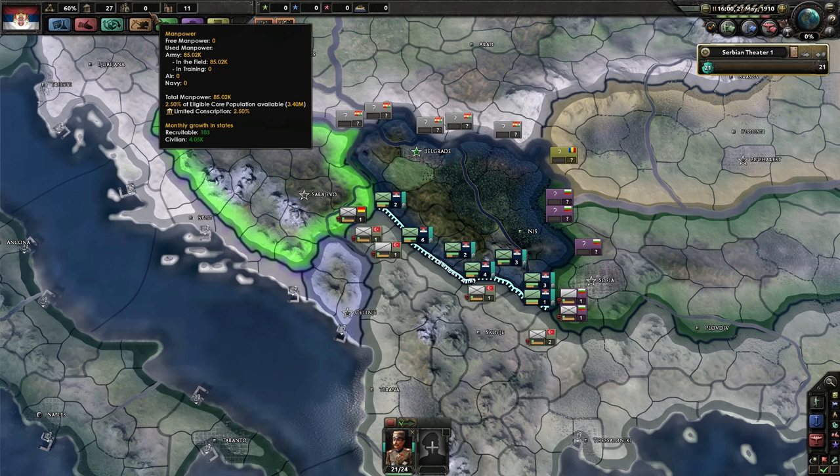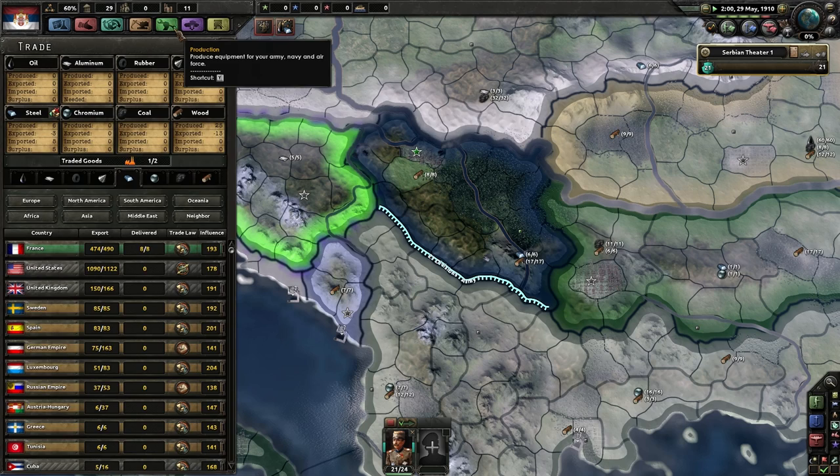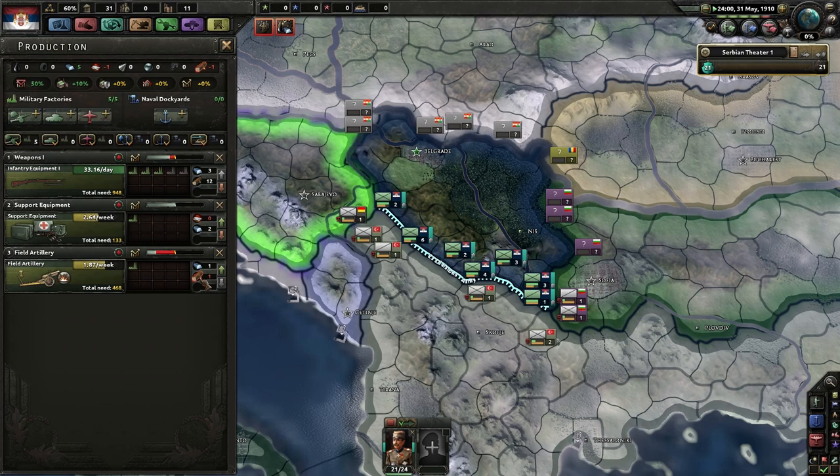We'll just speed up to speed 5 and wait for things to get done. We have no manpower — I think I burned it all trying to train up these troops. We need more rifles than anything, and we don't have enough wood to make field artillery.